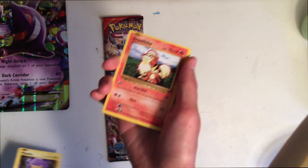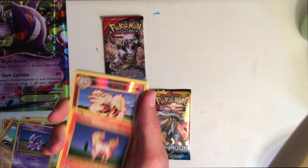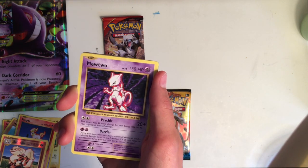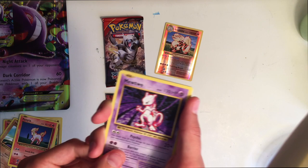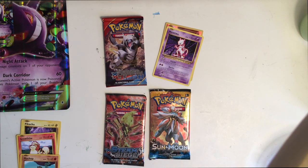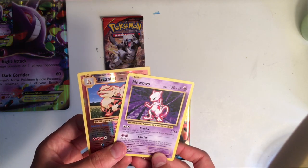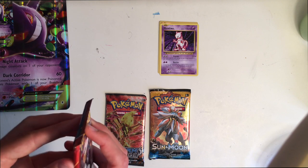We have a Pikachu, we have Rowlet — that's cool — there's a Machop. Oh wow, I don't know if that's really good but it looks awesome, that's crazy! Look at that — there's a Mewtwo! Is that really rare? I really don't know. Slowbro Spirit Link — that's it. We got a Mewtwo and a sparkly Arcanine which looks completely dope. I'll put the good ones over there.